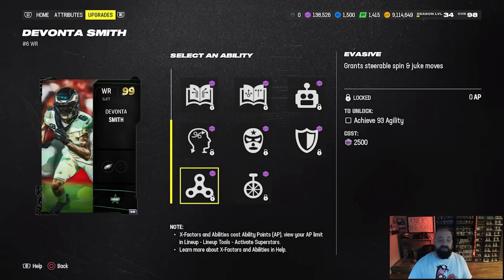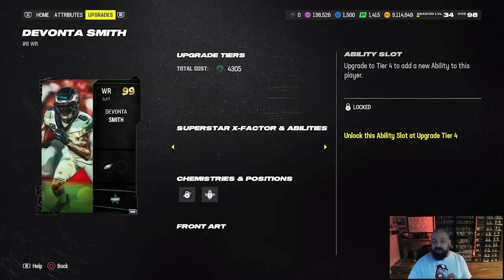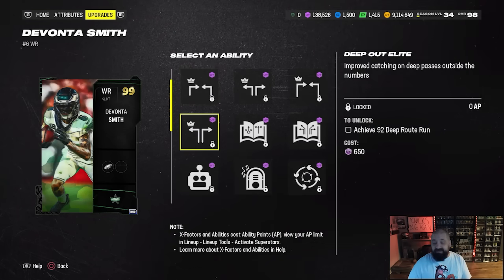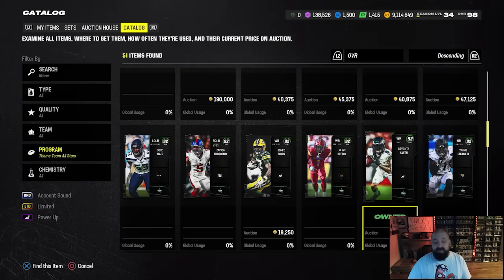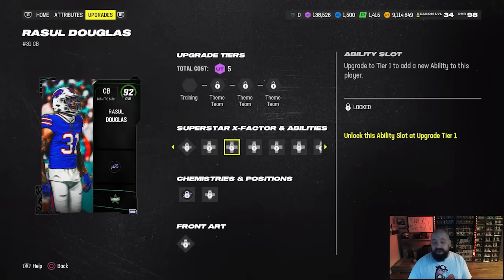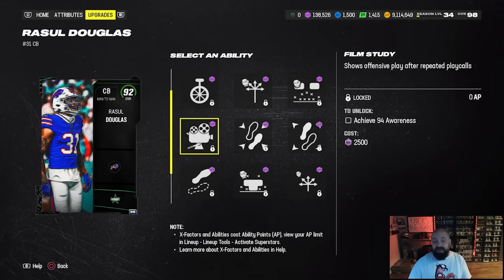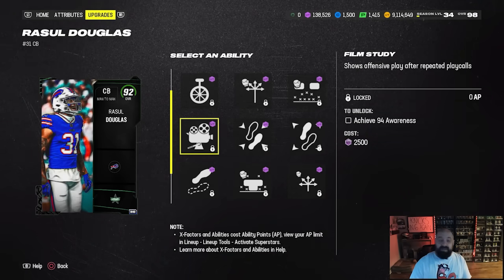For Davante Smith you could get Route Technician and Evasive together for zero AP, helping him beat man coverage — and we all know how good Evasive and Jukebox is on wide receivers right now. The ability buckets basically copy everything from ability buckets 3 and 4 into buckets 4 and 5, but all at zero AP. Wide receivers are solid, but when we talk about defensive backs and pretty much anyone on defense, they can now get Film Study for zero AP.